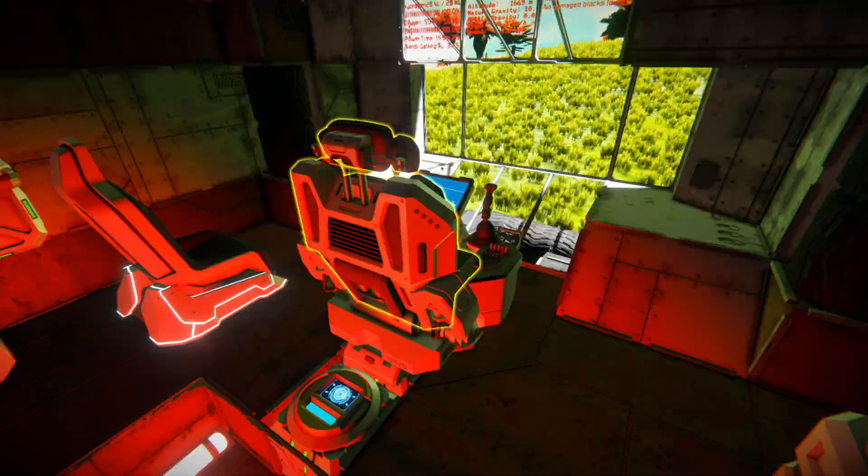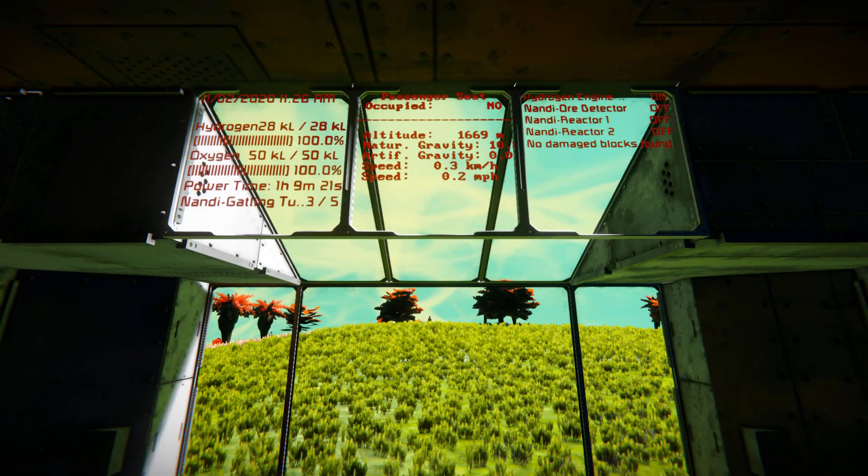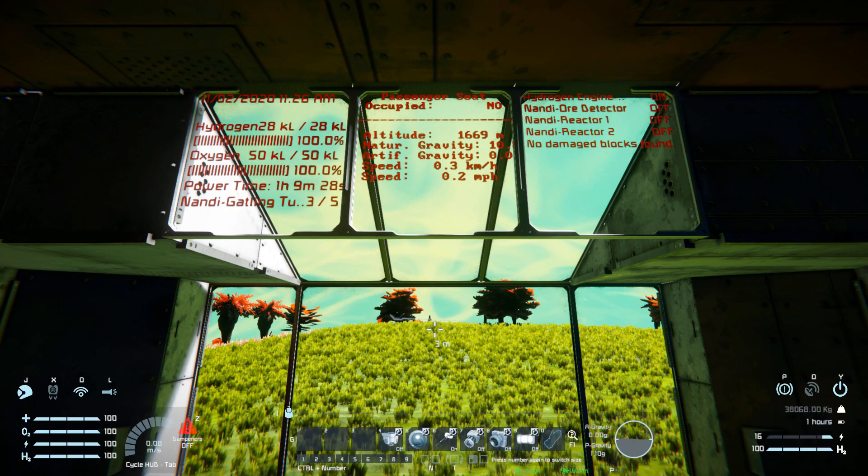Coming into the cockpit and sitting down, we've got LCD screens above showing hydrogen, oxygen, and power, as well as turret status. We have our passenger seat occupancy indicator, gravity, speed and altitude readouts, and on the very right-hand side we have our hydrogen engine, ore detector, reactors one and two on/off, and a damage indicator for any damaged blocks.